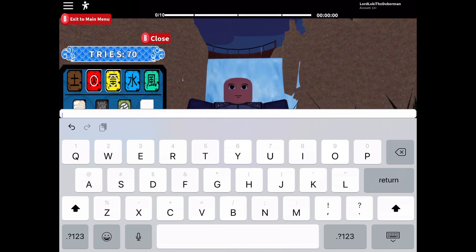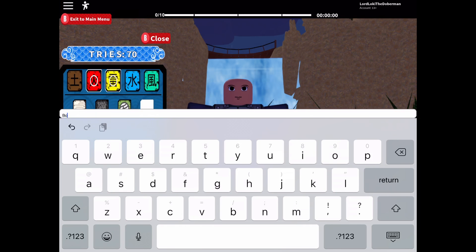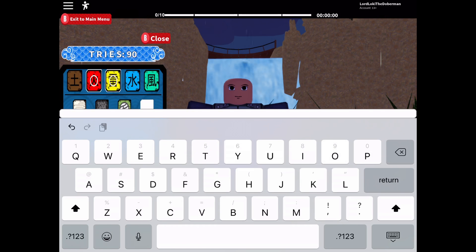The next code is 'BorutaGood' — capital B-O-R-U-T-O, capital G-O-O-D, and then a question mark. Make sure you use a question mark for this one, not an exclamation mark. It didn't say 'code accepted' but it gave me 20 tries.